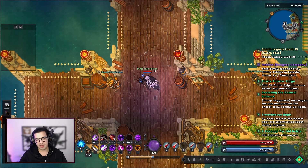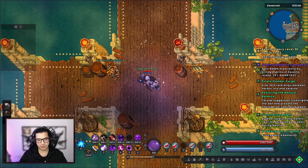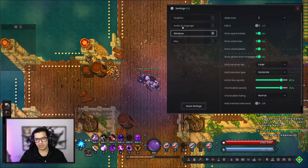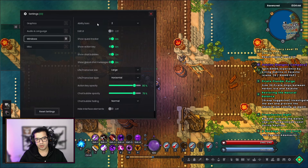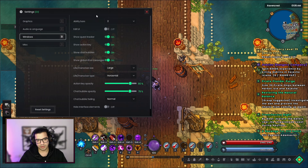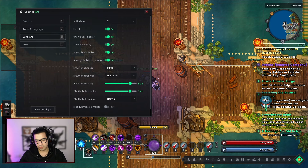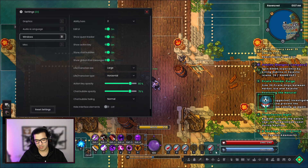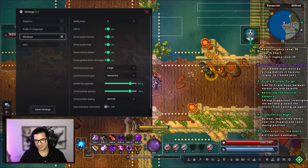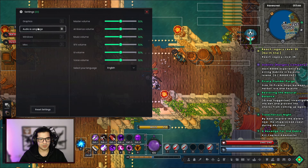The next tip is about configuring your UI. I've been getting the question: 'How do you have two ability bars?' If you go into your Settings and then go to Windows, you'll see an option for ability bars — you can go all the way up to six. You can leave it at two, three, or however you want. Also, if you click Edit UI, you can actually move where you want your bars and everything on your screen to be. They have a very nice setup and it's super nice to have.